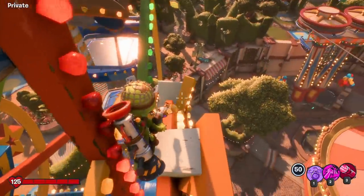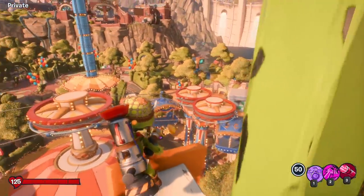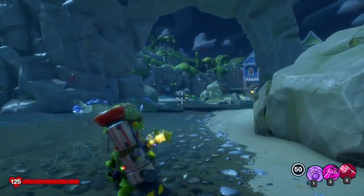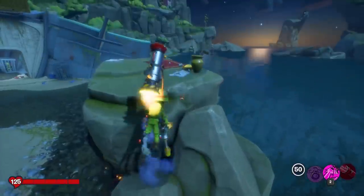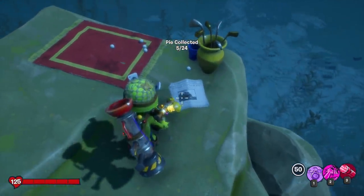So far those are all the pies that Jordan has found in Giddy Park. If there are any other pies, let me know in the comments below. We're going to move on to town center now. We're in town center — you can do this as zombies or plants, but if you start off as zombies, there's actually a pie right here at spawn. There's one on top of this rock by the newspaper warning about zombie invasion.